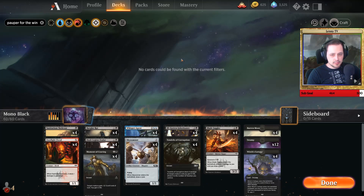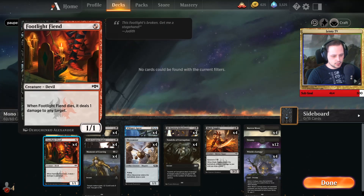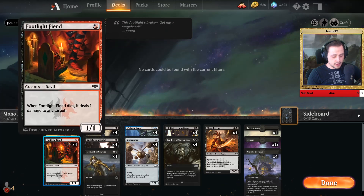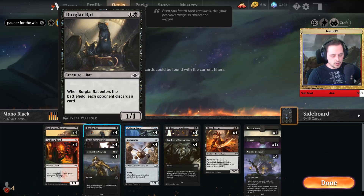We run all of the aggro black spells that we can. We have Sanitarium Skeleton as a one-drop, Footlight Fiend as a one-drop — both generate a lot of value for being commons. Same thing goes for Burglar Rat; it's essentially always a one-for-one, which is really good for a card in pauper.